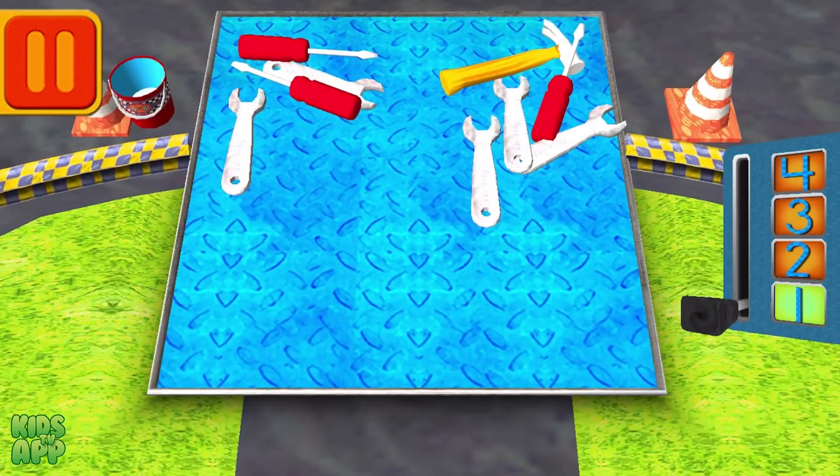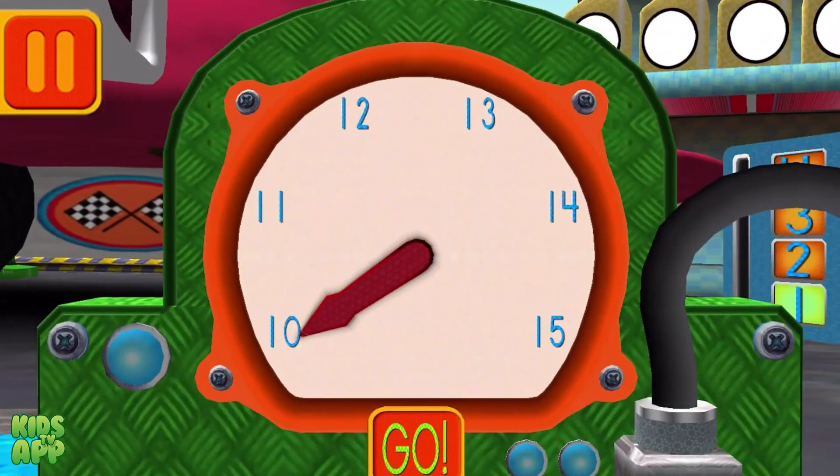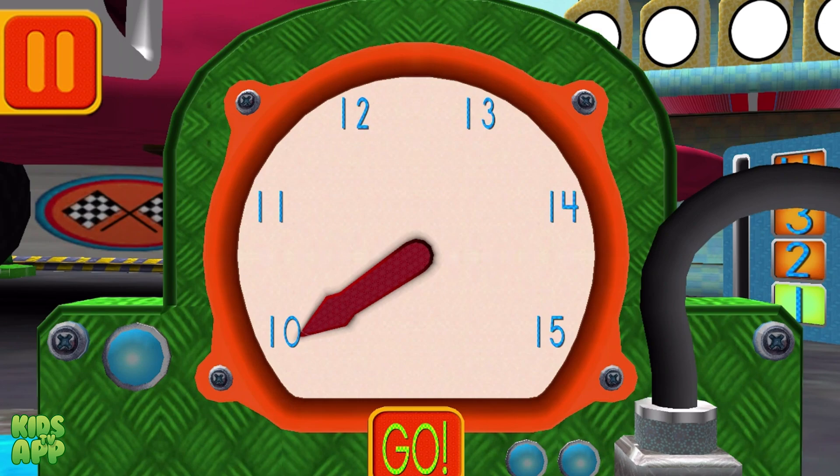Bud has a lot of tools. Tap on the group that has more tools. We need 10 units of air to fill our tires. Move the dial to the number 10. When you finish moving the dial, press go.